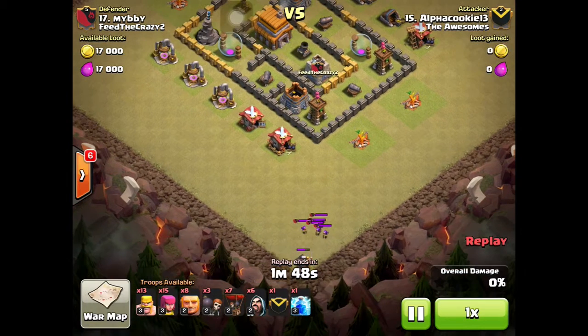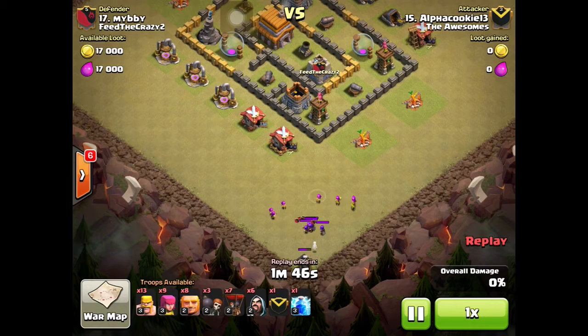That barbarian died, then I had a barbarian attack on the builder's hut to lure out all the clan castle troops, and once they came out I spawned a bunch of archers to take them out. Apparently there were more troops in the clan castle — they just didn't all come out at once.